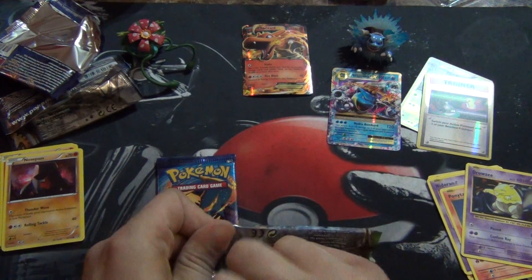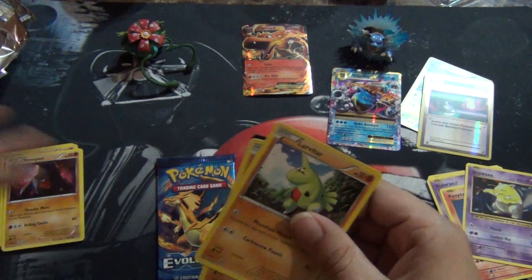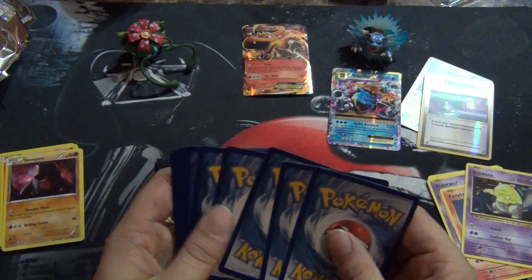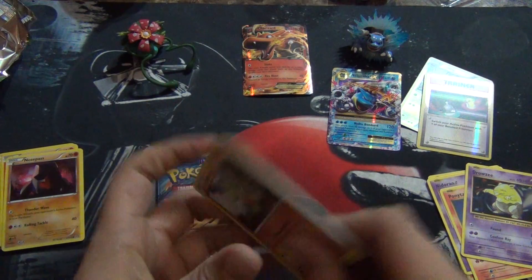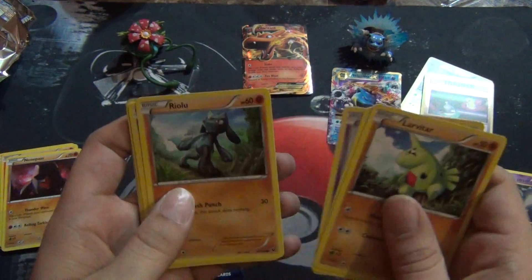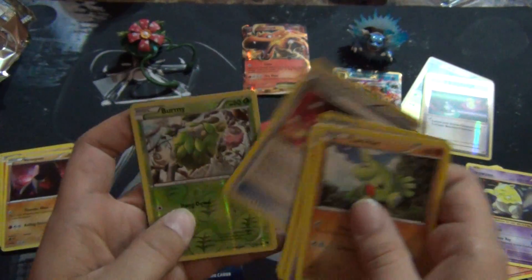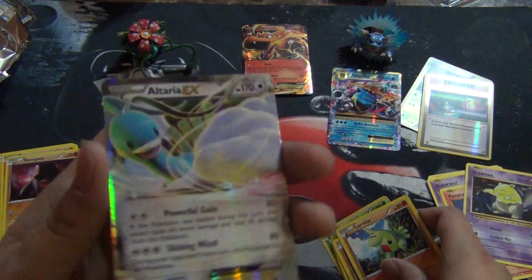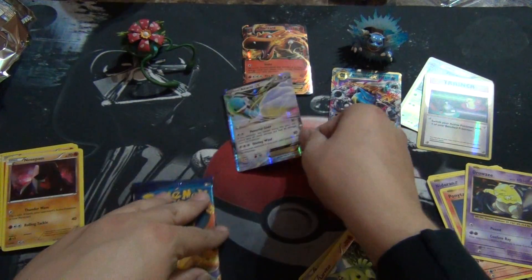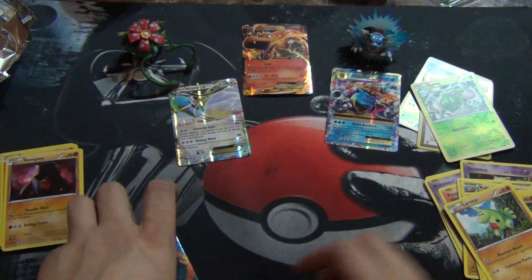All right, Fates Collide next. Get these wrappers out of the way. Take this code too - I don't need it, I don't want it. All right: Larvitar, Diglett, Spoink, Riolu, Solosis, Kangaskhan, Kabuto, Ultra Ball, reverse Burmy - ooh, Altaria EX! Very cool. So we got two EXs now, three if you include the promo. That's very nice, we're doing pretty well.